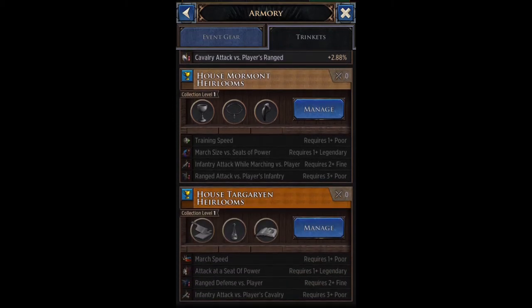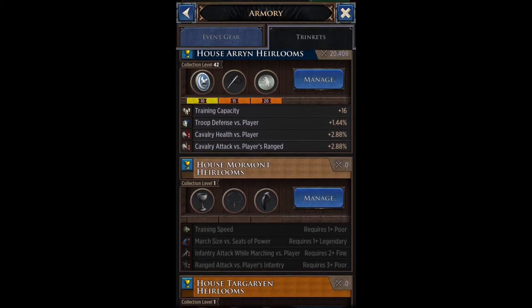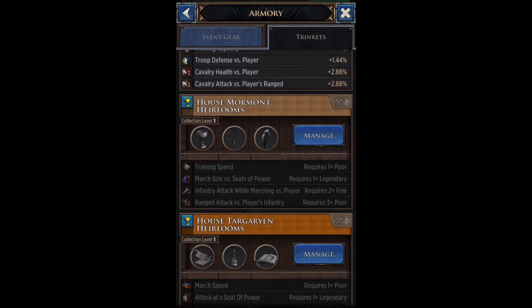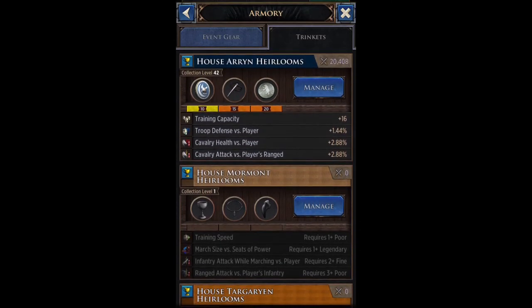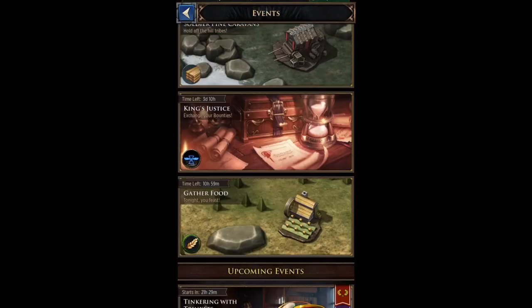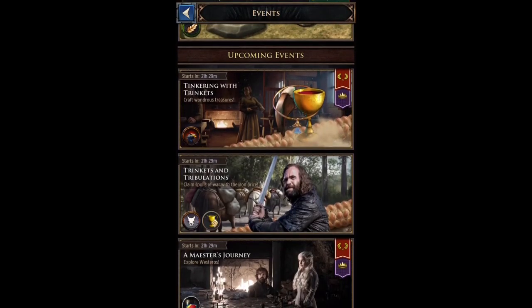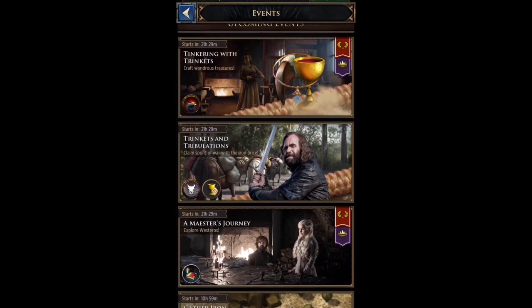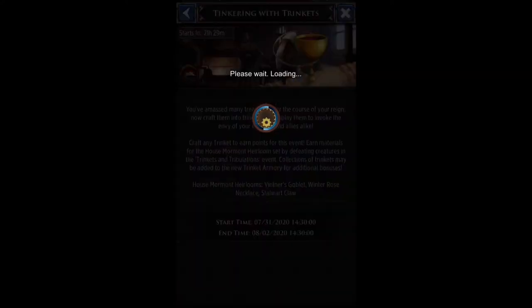In the trinket armory there are three collections: House Arryn, House Mormont, and House Targaryen. They'll probably expand this eventually — maybe adding House Lannister, House Tully, and so on. For now there are just these three. They tie into events called 'Tinkering with Trinkets' and 'Trinkets and Tribulations.' Basically you hunt creatures, gain materials, and then craft your actual trinkets.